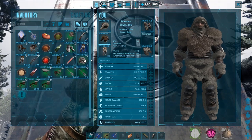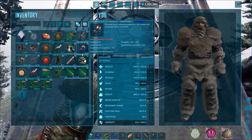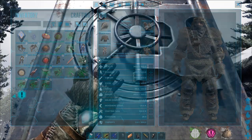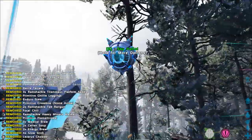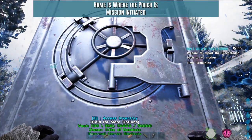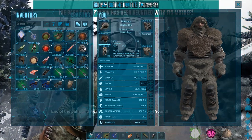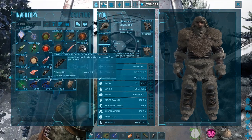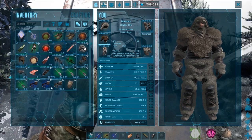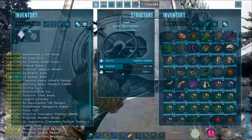Rock drake saddle. Got a ledsome yesterday on the other mission. Some flak, task complete. Flamethrower. One more gamma and we do beta. A few boots. Some flak. Quetzal saddles. Quetzal saddles. Quetzal saddles - no quetzals on this map.